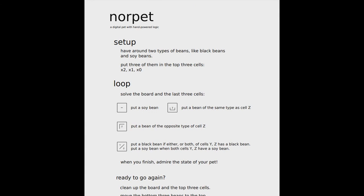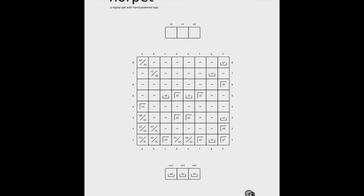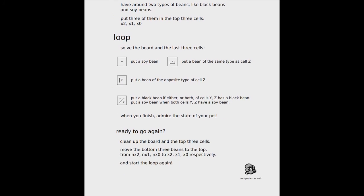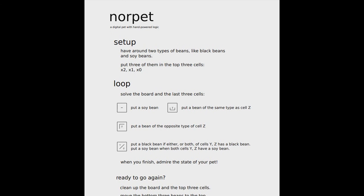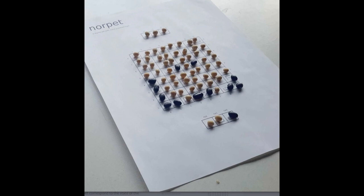We're checking out Nor Pet, which is another physical game — it's got print and play instructions. You have two types of beans, like black beans and soybeans, and put them into the top three cells of the game board. Solve the board using the last three cells: put the same bean as cell Z, put the opposite bean of cell Z, put a black bean if either or both of cells Y and Z have a black bean, put a soybean when both cells Y and Z have a soybean. When you finish, you admire the state of your pet — you're generating a pet image out of beans. On the game's page they have a bean pet. Adorable — so cute. What an interesting game.